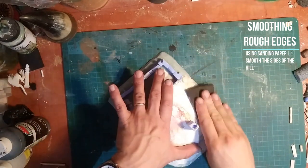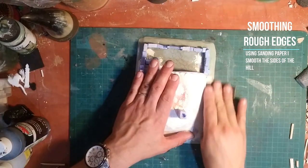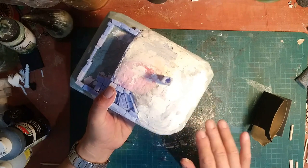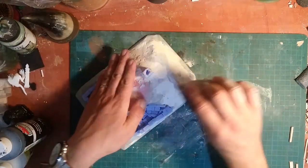You don't have to smooth it that much because we're going to cover everything up with static grass — this is really a pet peeve of mine, not liking roughed-out filler, but you could actually leave it as-is if you're going to cover everything with static grass or flock.